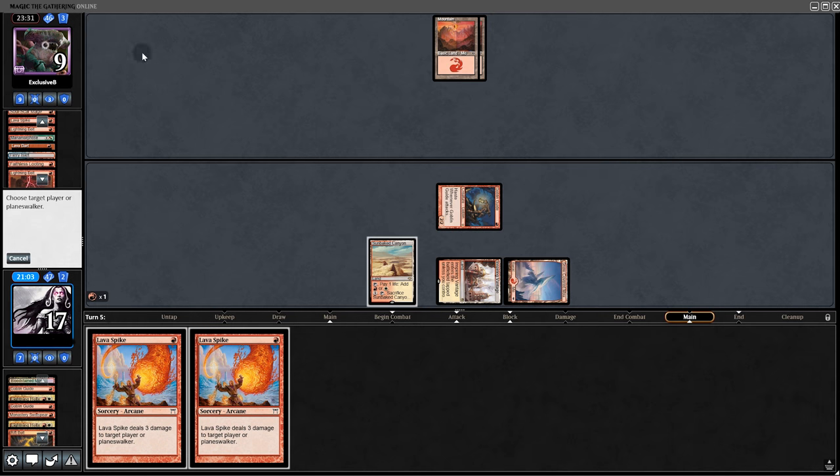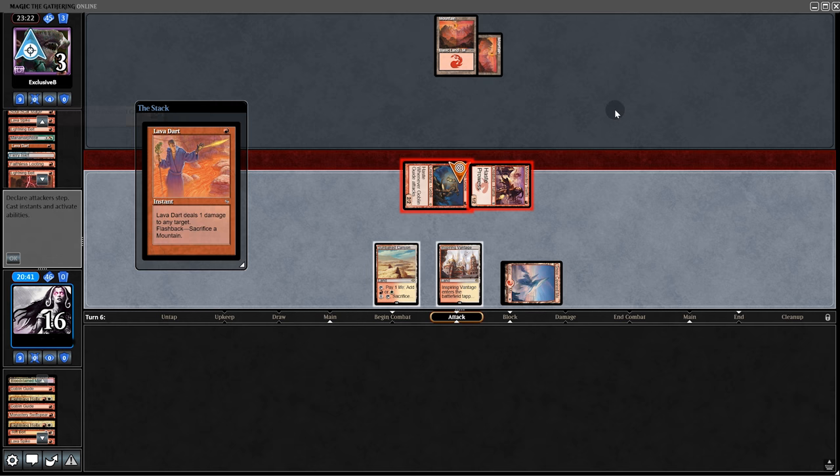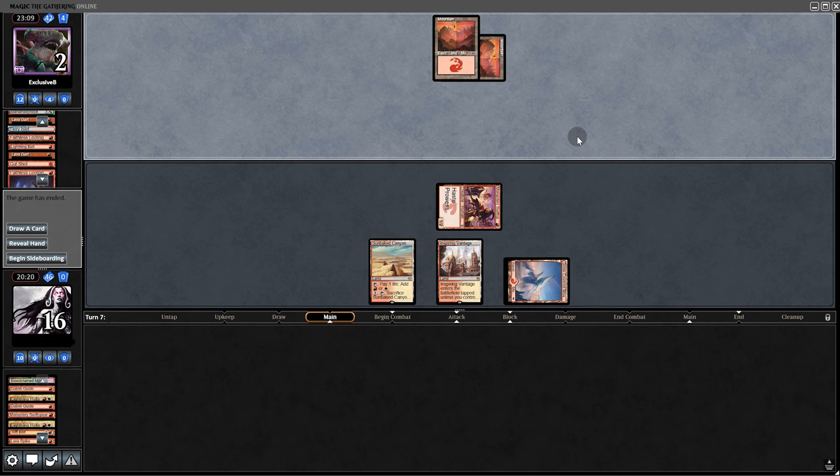Gutshot, then double Lava Spike putting them down to 3. Back to them — they quickly pass back. Lava Dart twice, Gutshot, sure. With 2 Lava Darts in the graveyard they could sack their land, but it looks like they choose not to. They're still at 2, fire a looting, then concede. Too good — it wasn't even close.